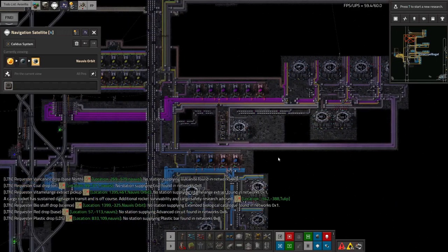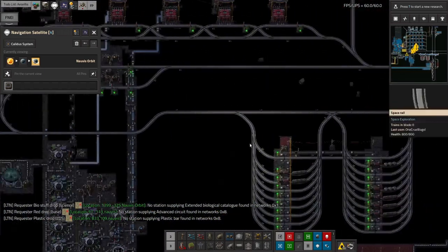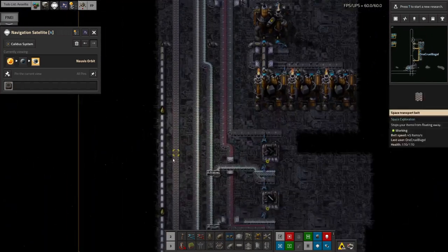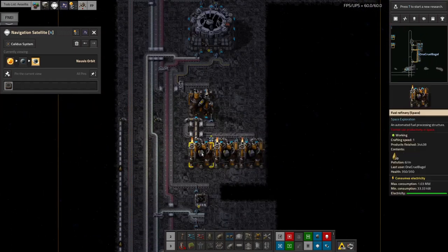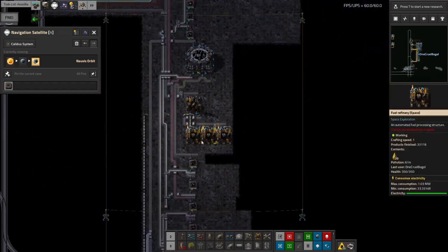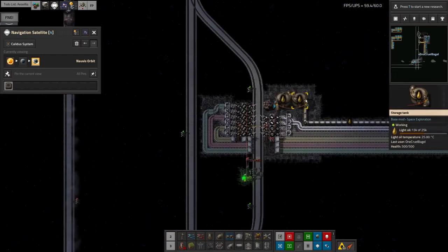We are basically okay for all of the science, except there are little things here and there that need tweaking. That will hopefully put a bit of a load on the light oil from here and get this up and running again, because making these probes requires quite a lot of light oil. There's 28,000 in there, so in about 3,000 oils' worth we'll be calling for some more, and that probably won't take long. You can see this is dropping quite quickly — it's gone from 28 to 26 in no time.